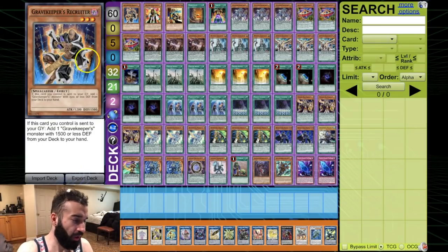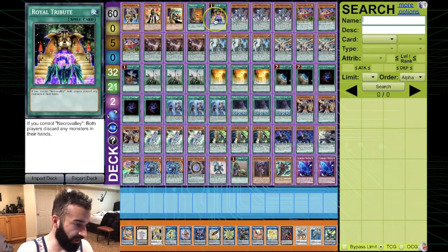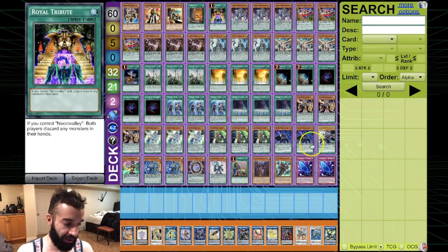We're over 16,000 subscribers — don't forget to check out my live streams where we break decks of your choice for a $20 pledge. Without further ado, let's go straight into the Gravekeeper deck profile. The combo is very simple, utilizing five Gravekeepers: Recruiter, Chief, Commandment, Necro Valley, and Royal Tribute. I'll explain the combo before getting into the deck profile.